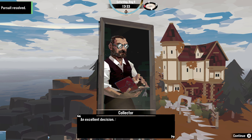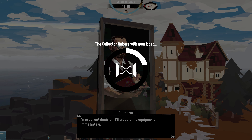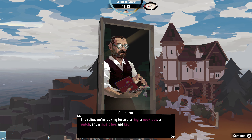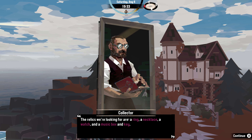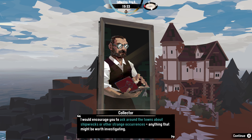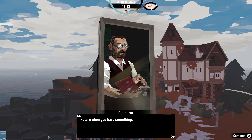Hell yeah! That sounds awesome. An excellent decision. I'll prepare the equipment immediately. Dredge Crane. The relics we're looking for are a ring, a necklace, a watch, and a music box and key. I would encourage you to ask around the towns about shipwrecks or other strange occurrences — anything that might be worth investigating. Return when you have something.